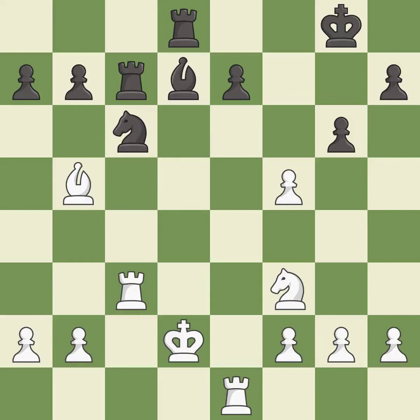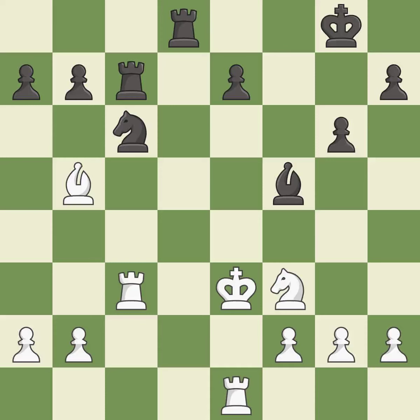This is an equal trade. This reveals a check. This evades the check from the rook. This threatens to win a rook. This places a rook on the seventh rank, activating the rook and restricting the opponent's king. This forks multiple pieces — this is the only move that works, and it is a great move.